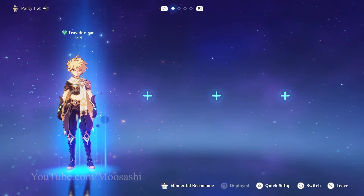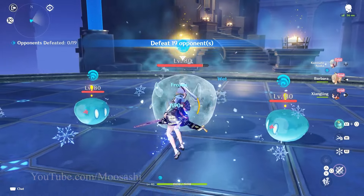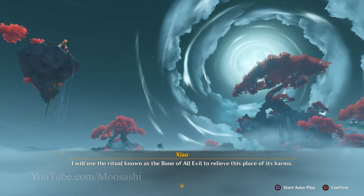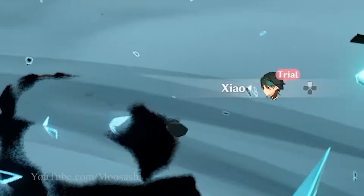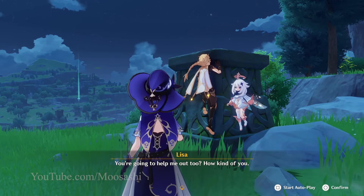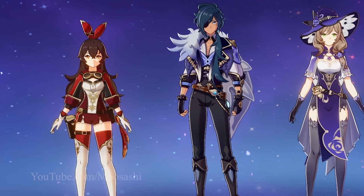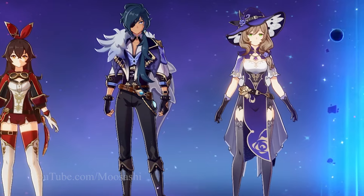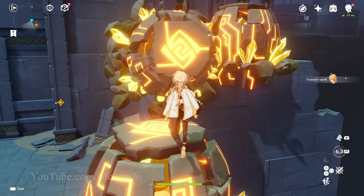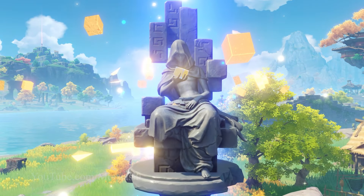I will only use the Traveler. The sole exception is those rare times the game forces you to play another character while also locking out your ability to switch characters — for example, Xiao's story domain. It is impossible to play any other character through the duration of Xiao's first story domain. You're about to see all three tutorial domains completed using only the Traveler — Amber, Kaya, and Lisa's trial domains without using them. But Traveler-san needs the power of Geo that lies beyond the tutorial map restrictions.